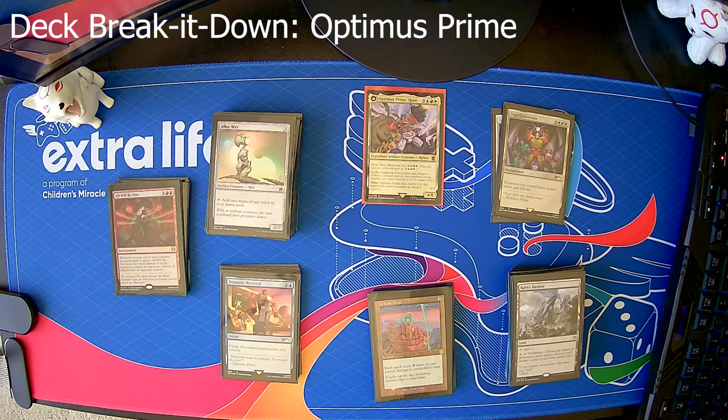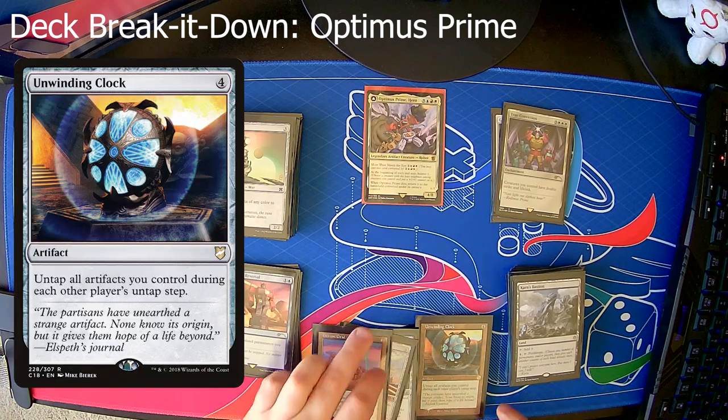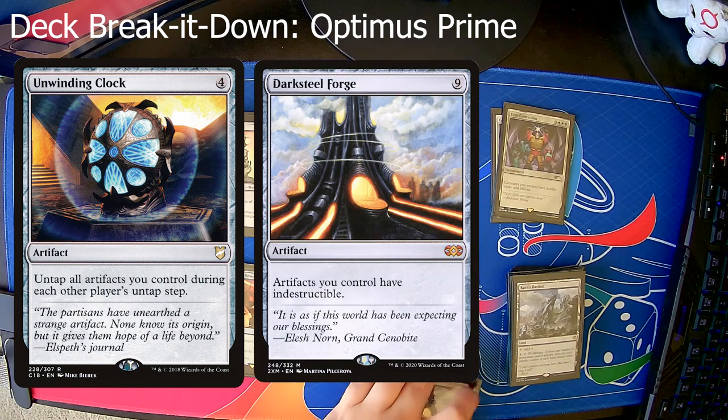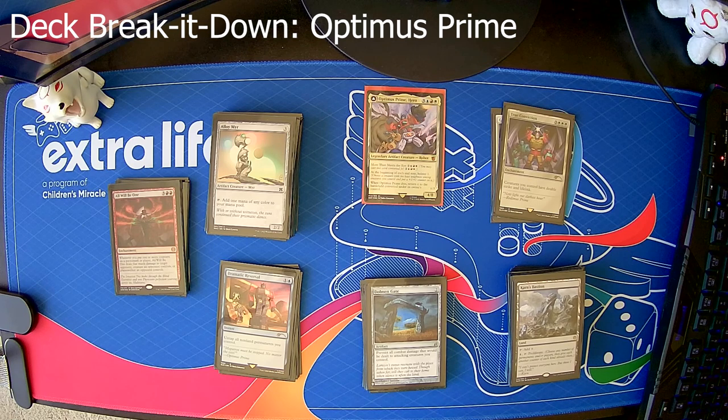You don't have to worry as much about people saying 'on your end step I'm going to blow up Optimus Prime before you can bolster' or 'at the beginning of combat I'm going to blow up your creatures before you can attack with them' — it's just going to cost them three more. Then we've got some really good cards like Unwinding Clock, so untap all artifacts you control during each player's untap. Darksteel Forge, which makes all your artifacts indestructible. And Dolmen Gate — prevent all combat damage dealt to attacking creatures you control — which means you can swing out as much as you want even if they have big blockers, especially if you're trying to use some sort of attack trigger.